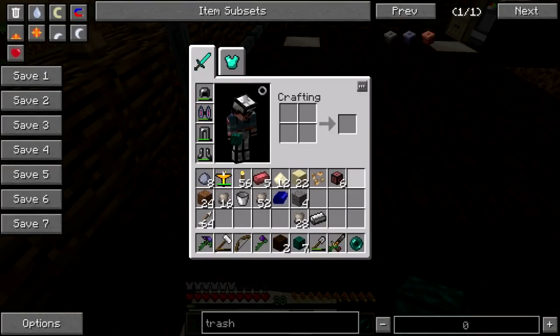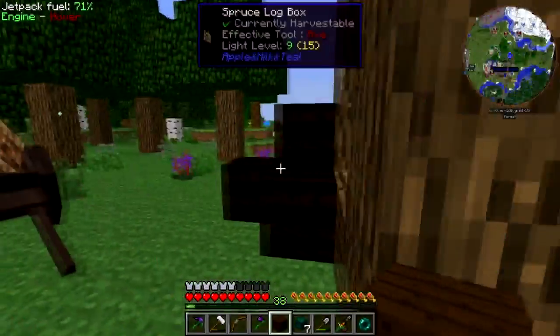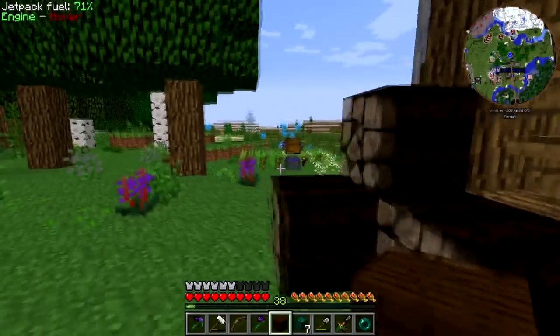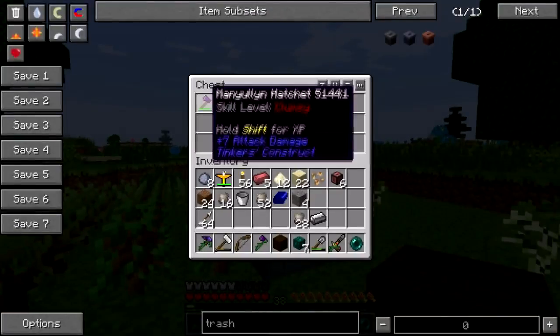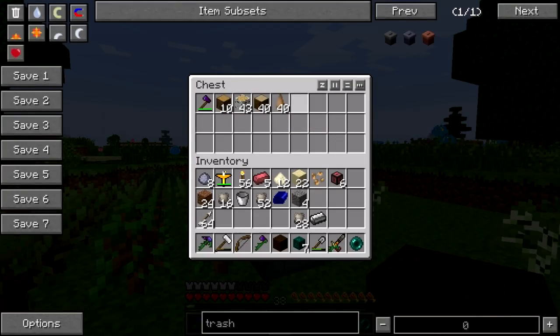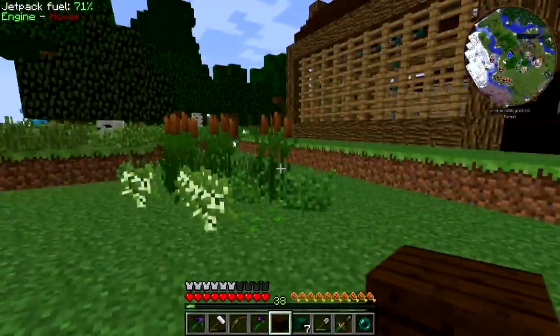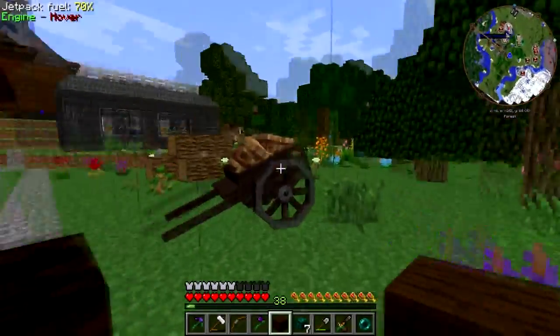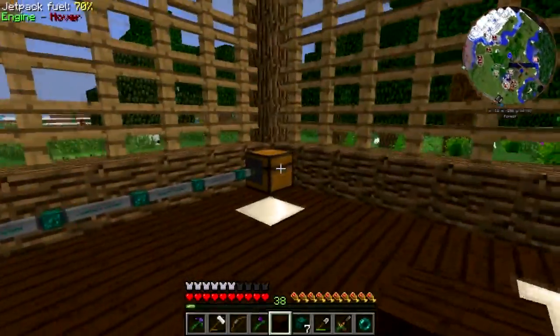Before I get this all the way out there, I'm going to have to make some filters. What I want to do instead of having to come manually empty this thing out is have it pipe the wood into the lumber mill and have it sorted into the appropriate chests.